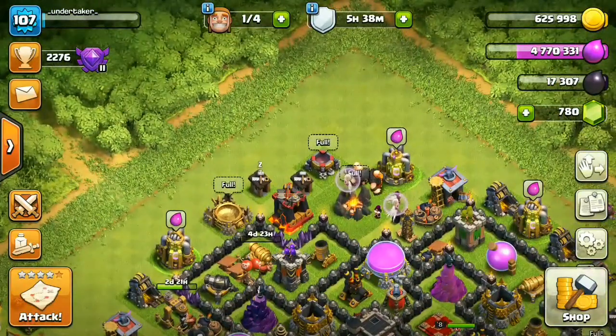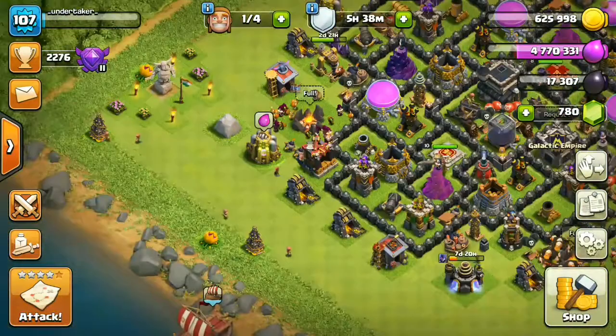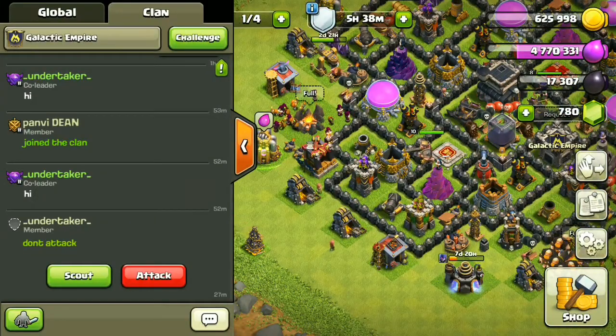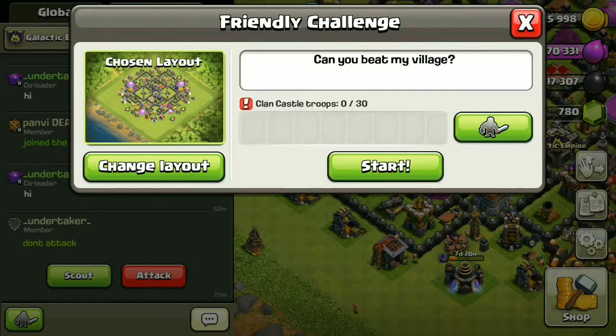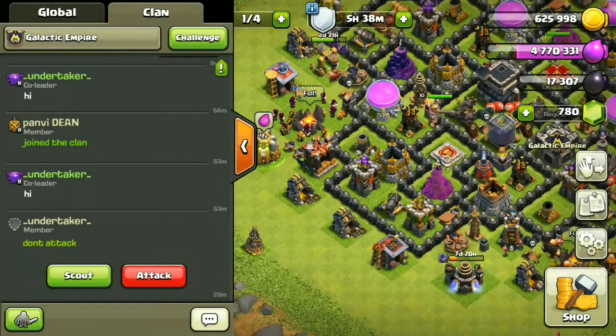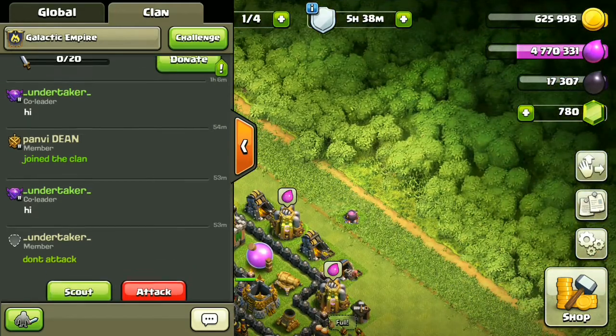Actually most of the time you don't know and you want them to spawn at the edge. So for doing this trick, and also you can call it a glitch, you have to do a friendly challenge and the friendly challenge should be in your home village right here. It should be home village but you can do anything, then you just have to start. So I already have a friendly challenge right here.